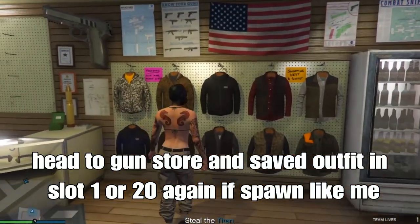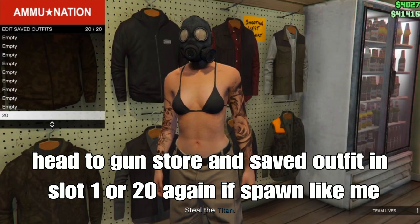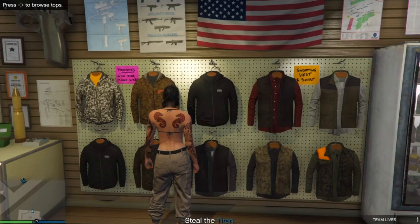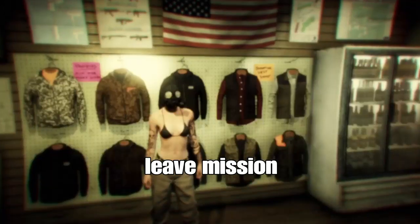If you got it working like me, head to the gun store and save your outfit in slot one or slot 20 again. I'm saving in the same slot I did before - slot 20. From there we're gonna leave the mission and select a component to merge your outfit top, then spawn into your lobby.